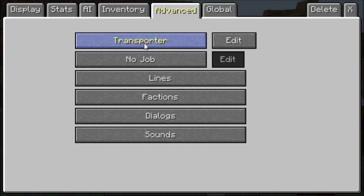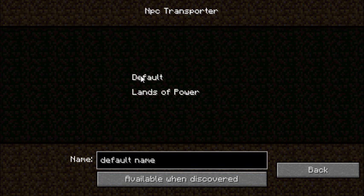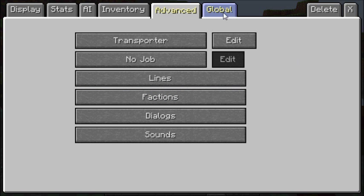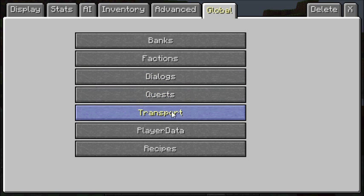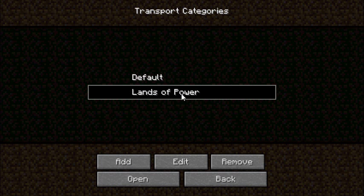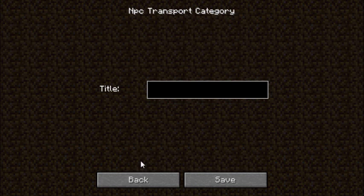The only thing you want your transporter to have is the role. When you go to edit, you will only see default. If you do want to make transports in your world, you go to global, then transport. This is the one I'm using right now. If you were making your own on your own world, you press add, and whatever your world is called, you click save.